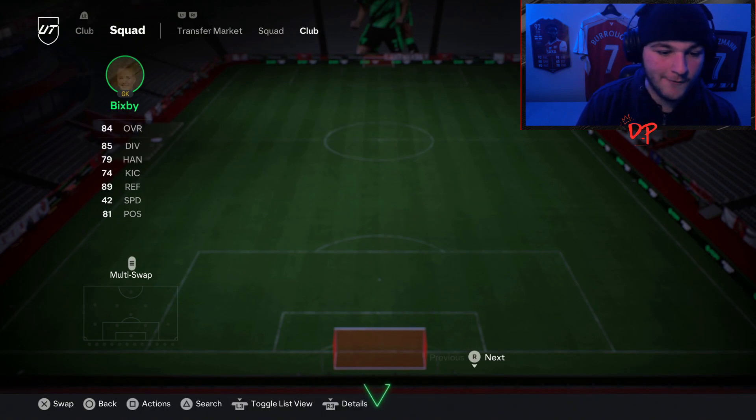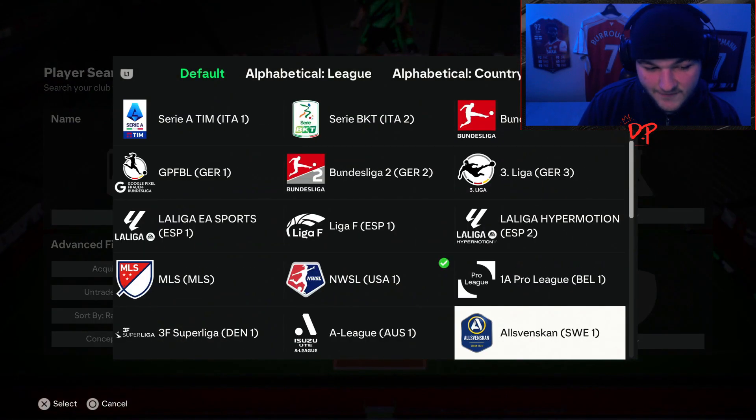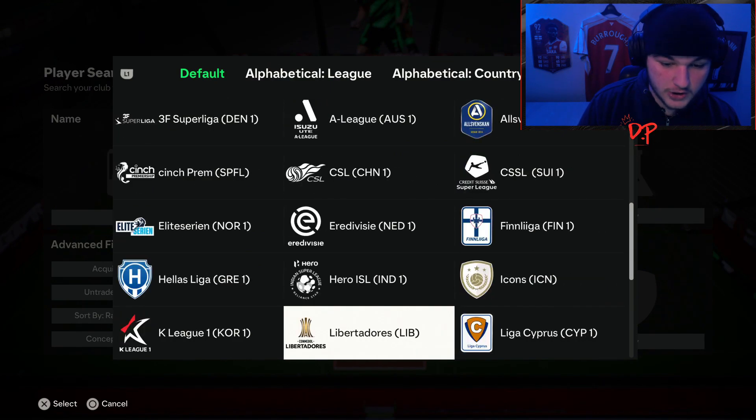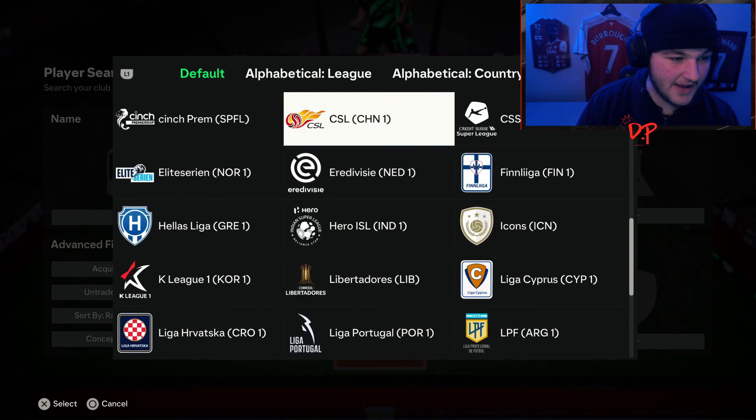What you'll do is search your club for the National Women's Soccer League, get 5 of those players in your starting 11, and then also get another 5 players from the Turkish league. The hardest part of this objective is literally just trying to find the specific leagues.